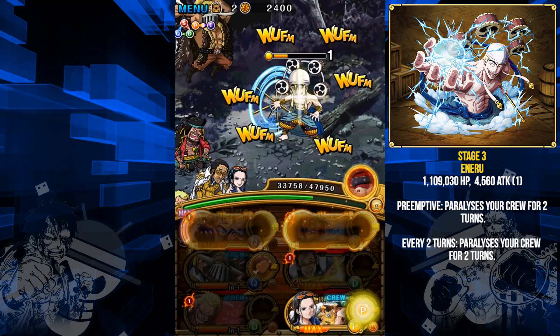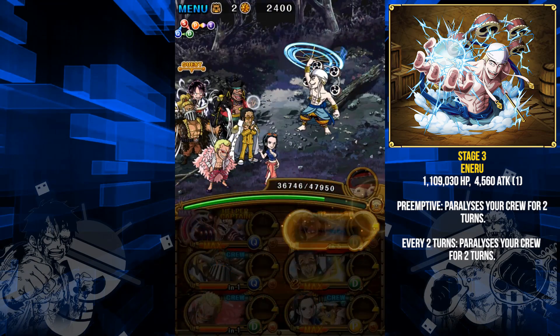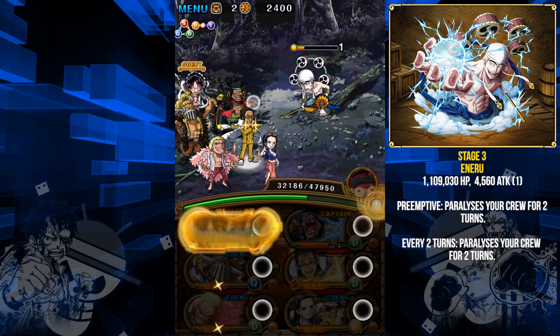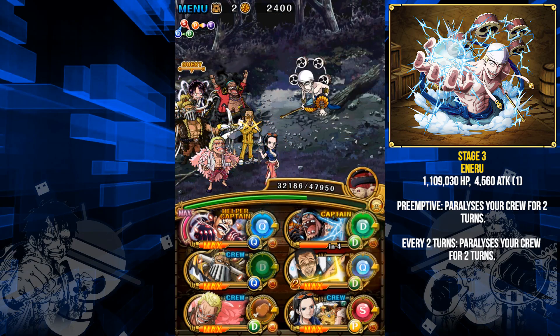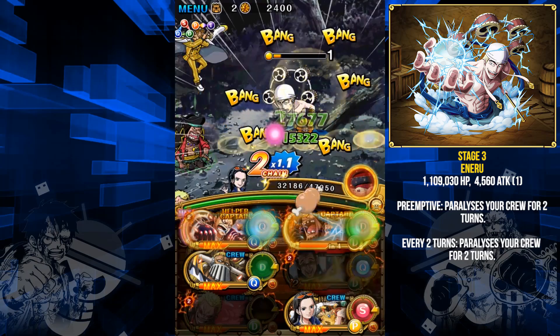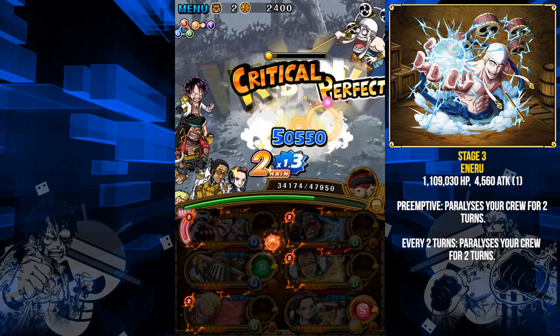Heal up with meat orbs whenever you get the chance since that also boosts Luffy's tanking captain ability. I got a meat orb and he didn't get paralyzed, which is nice, and finally he's dead.